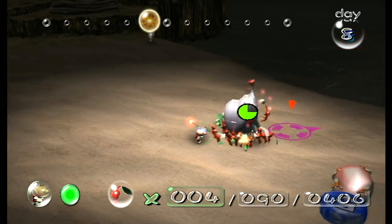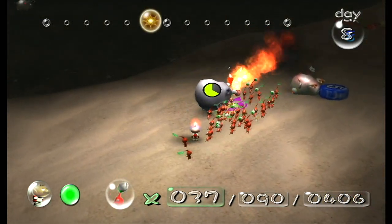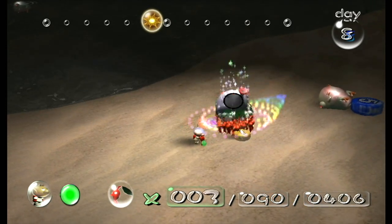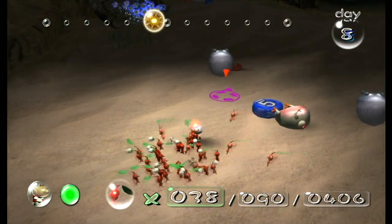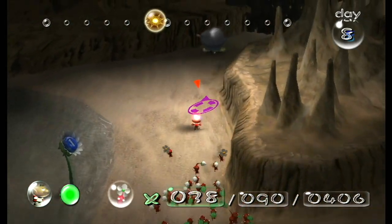We actually lost some Pikmin to them — not good. We lost two Pikmin to that frog? Seriously? Well, screw you, froggy. Let's get the last of the blowhogs. We need to clear this beach. This beach is like Omaha — we need it cleared. We've got 38 left. That's actually about right because we lost quite a few. Not good.